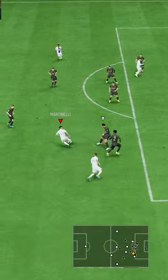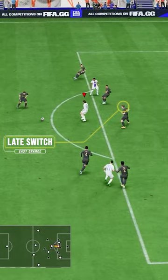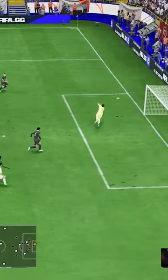As he puts pressure on my attacker, I do the same thing once more — pass the ball back and then towards the other side, and he is late to switch once again. So this time I take advantage, turn around with a skill move, and score the goal.